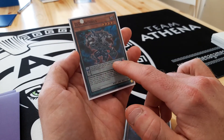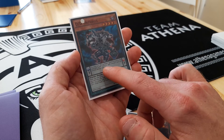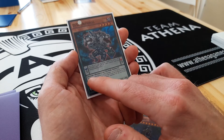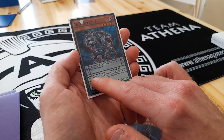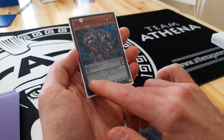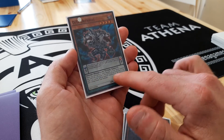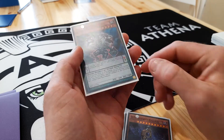Once per turn you can target one spell or trap card on the field and one other Didi or Dark Contract card you control and destroy them. And then it's got its monster effect: when you take battle or effect damage you can special summon this card from your hand. If this card is special summoned to your field, you cannot special summon monsters the rest of this turn except fiend type monsters.